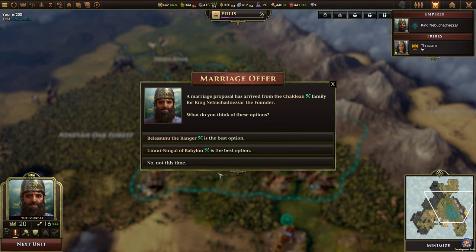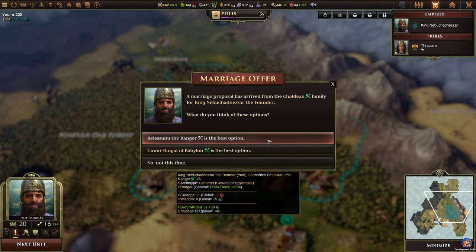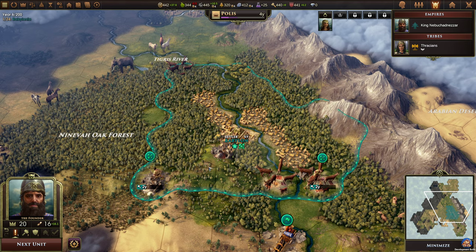A marriage proposal has arrived from the Shaldean family for King Nebuchadnezzar the founder. We have Belezunu the ranger — she doesn't have very much courage but she has a lot of wisdom — and Umeninggal. Both are actually quite good. We'll go with Belezunu, plus five global researches. Definitely nice.